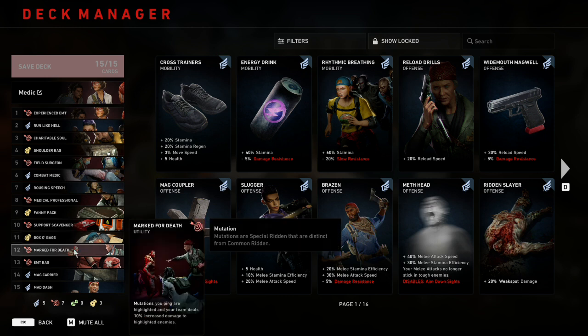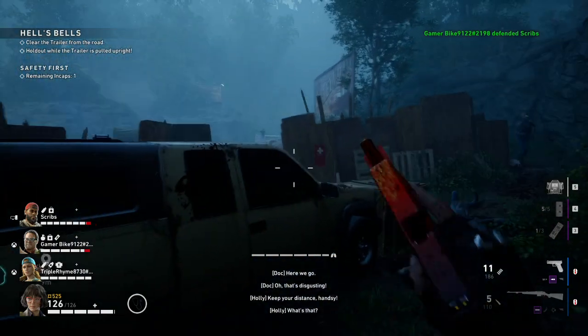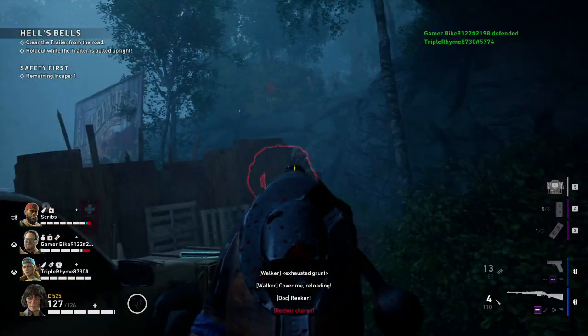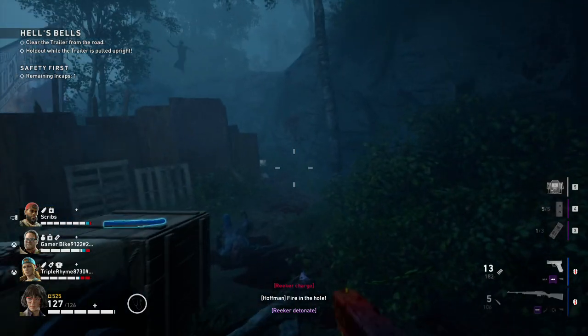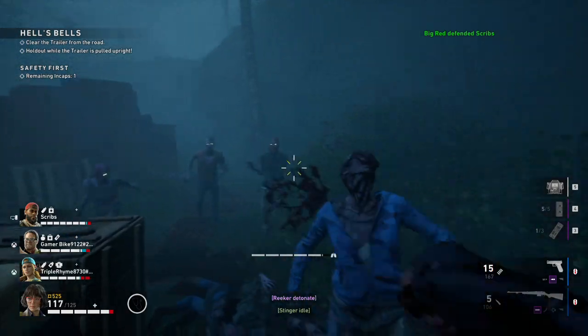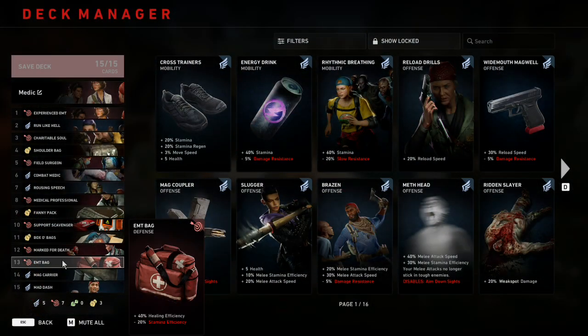Number twelve is Marked for Death, which says mutations you ping are highlighted and your team deals 10% increased damage to highlighted enemies. This is a unique way for Doc to contribute a lot of DPS to the team, because Doc is typically in the back and is one of the first to spot a special infected. Once pinged, that special infected takes 40% more damage if all four players shoot it — or 20% more even if just two players do. It's perfect for Doc because she's outputting damage without actually doing anything herself.